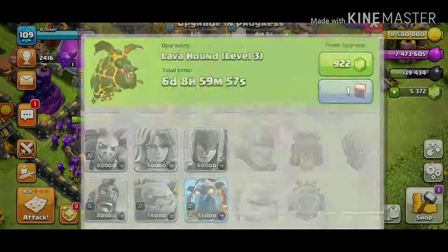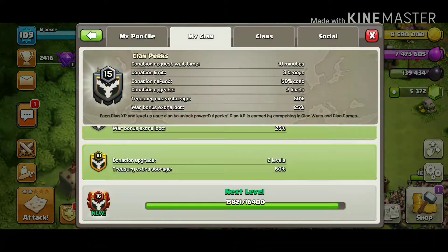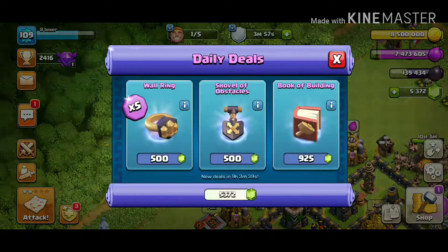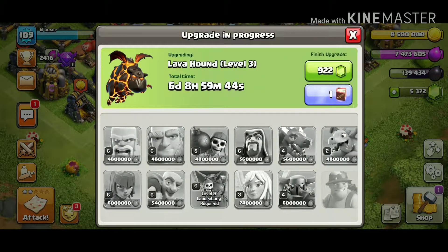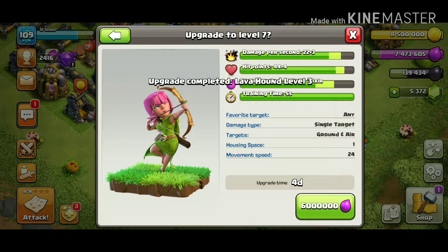The Lava Hound is only 56,000 dark elixir — doesn't even take that much. We also got another book because my clan finished all the clan games. I'm going to use that book right away so I can start upgrading my archers. Lava Hound is done — now upgrading the archers.